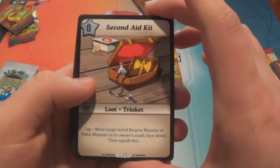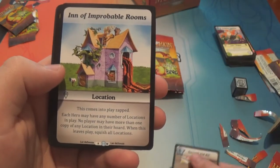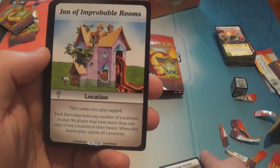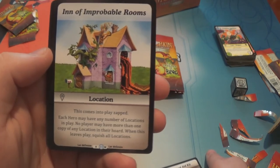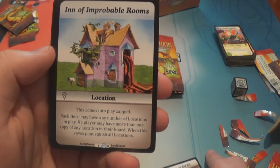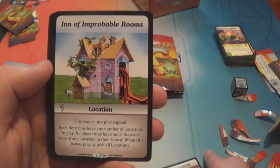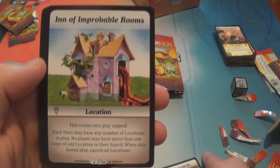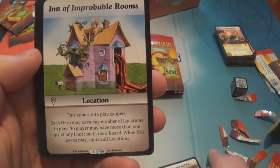We have Second Aid Kit. The Inn of Improbable Rooms — this is the only W card in the set; it's a location. Comes into play zapped. Each hero may have any number of locations in play. No player may have more than one copy of any location in their horde. When this leaves play, squish all locations. That's interesting.